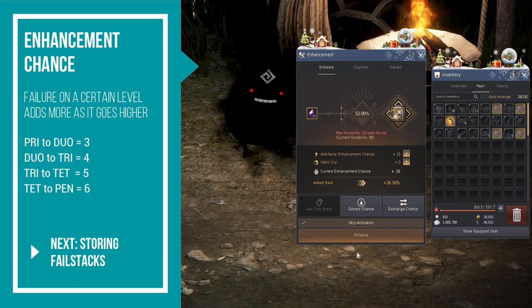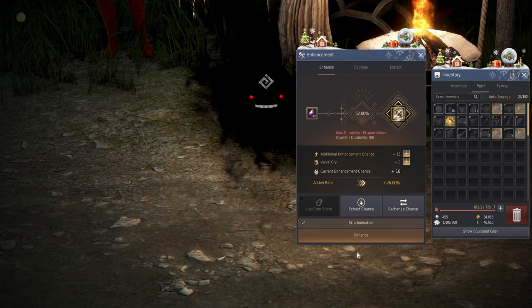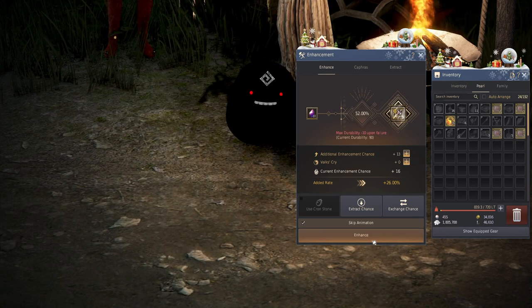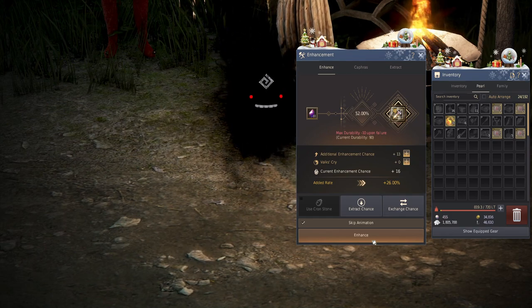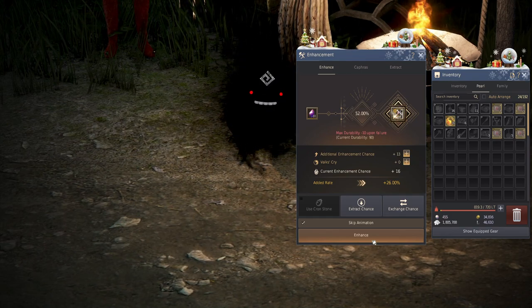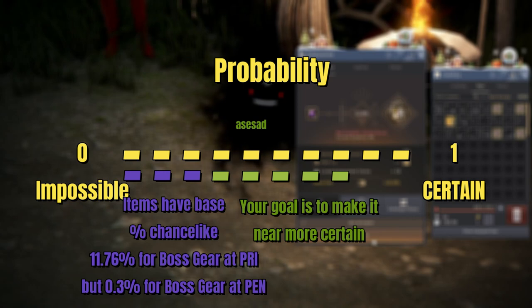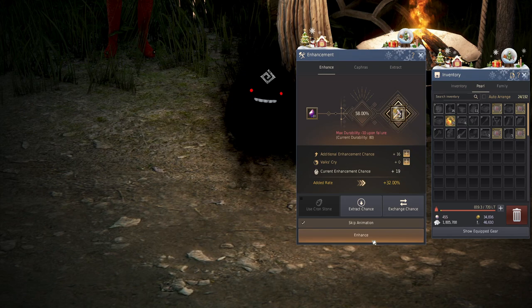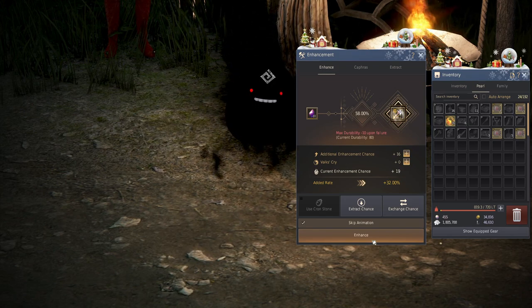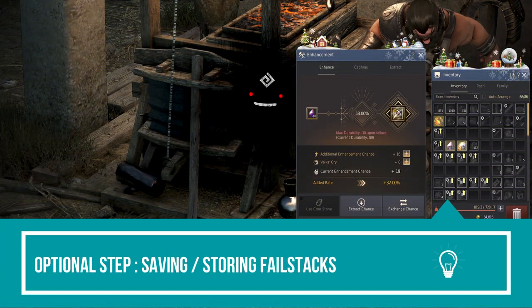Ignore the enhancement chance bonus shown — that's from my journal. The key point for newer players is understanding how fail stacks work: the more you fail, the higher the percentage climbs. That's what veteran players mean when they say 'save that fail stack' — they're preserving a built-up percentage for use on another item or a higher enhancement tier. For Tuvala, we just keep tapping; after two more failures I went from 10 to 13 to 16 on the fail stack.